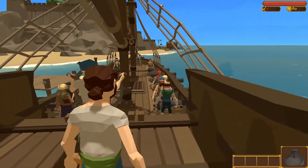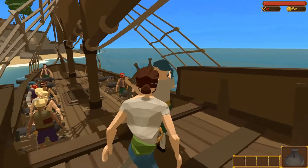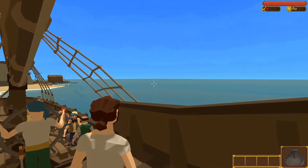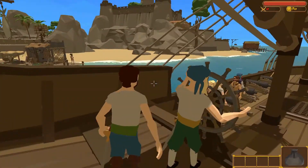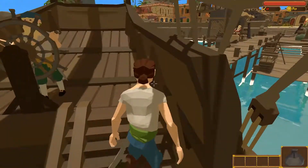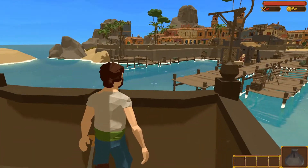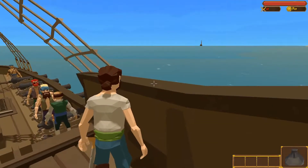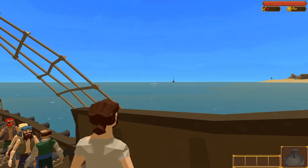Alright, we can give orders to our person manning the helm by simply pressing tab anywhere on the water, and he will go that way. Not a very good driver as he hit the dock. Oh look, there's a ship over there — let's go investigate.